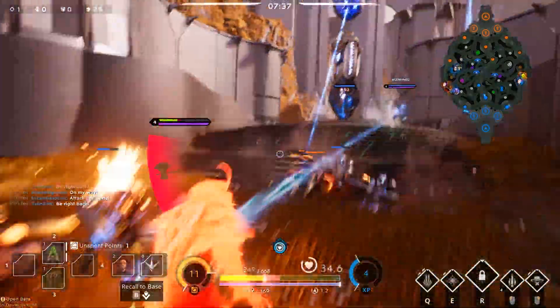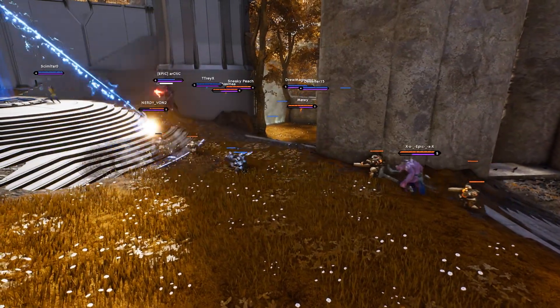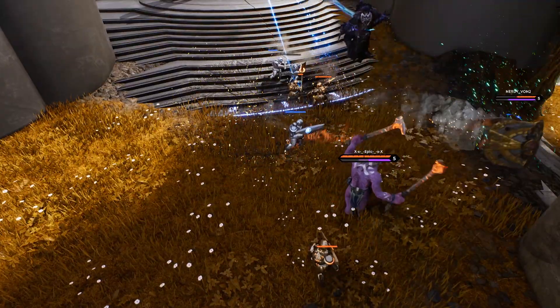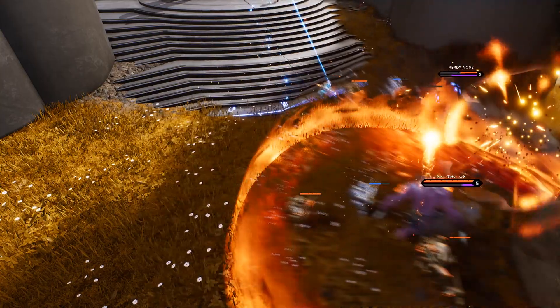Seven minutes thirty seconds. He comes in with the alt. Now FaZe with a fantastic pull. The reason I was able to live from that is only because the Grux did a smash and grab while I was in the air. I don't know how he managed to miss that, but I did not get chain stunned and I had my life saved as a result. Thank you FaZe.